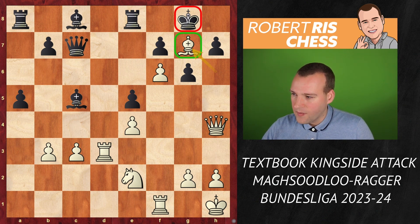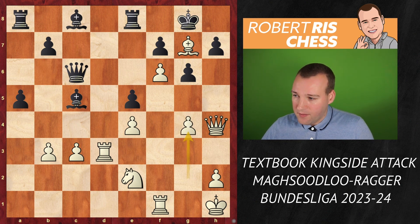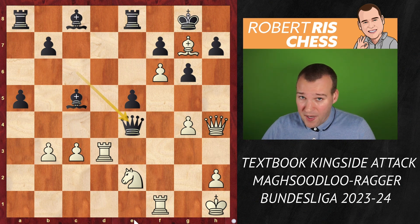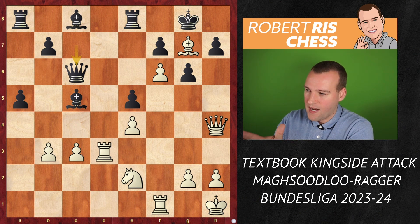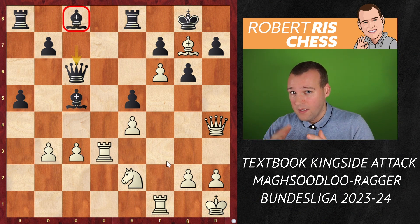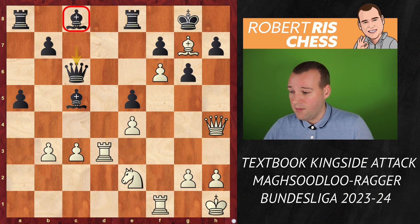Instead of a4, Black played Qc6. If you play g4 now, it's Qxe4 — and all of a sudden White has a big problem because the queen is giving a check and the attack comes to an end. We understand that the main defender is the bishop on c8. If this bishop were not there, we have similar mating ideas with the queen sacrifice we've seen before. How to eliminate a defender?